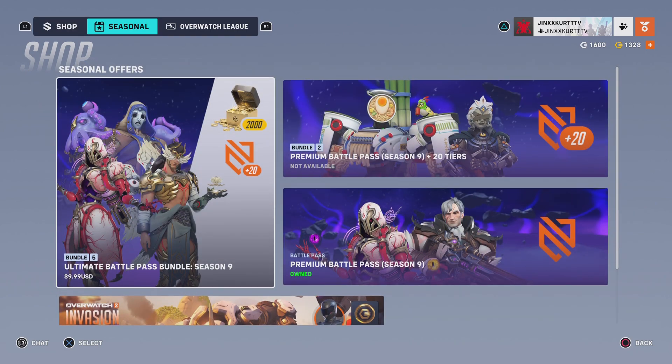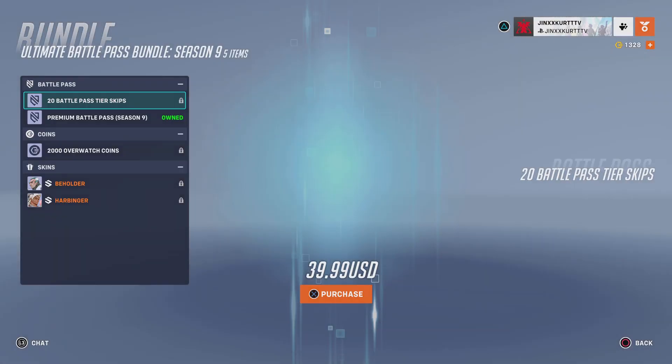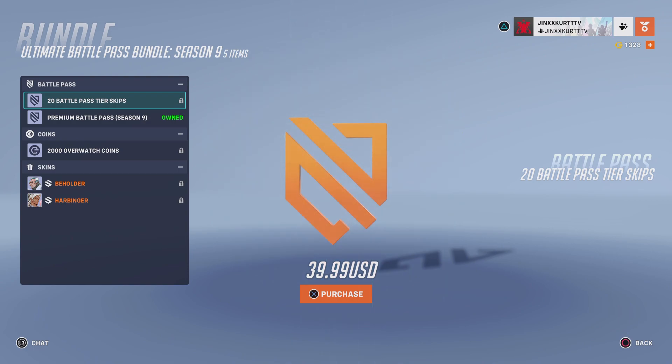In the seasonal shop, you have the Ultimate Battle Pass bundle for Season 9. It includes 20 Battle Pass tier skips, the Premium Battle Pass for Season 9, 2000 Overwatch coins, the Beholder Sigma skin, and the Harbinger Lifeweaver skin. It is priced at 39.99 US dollars.